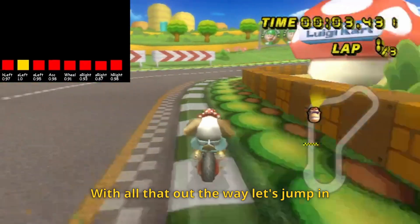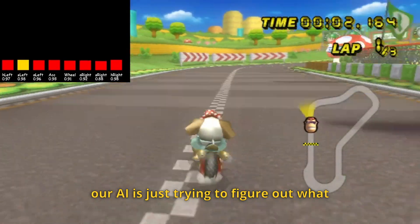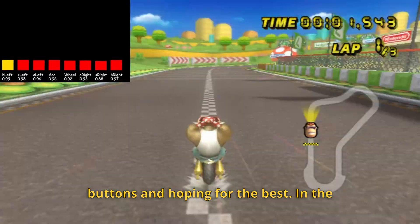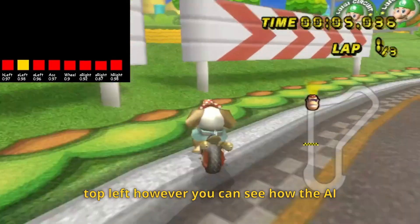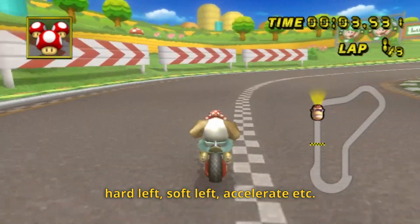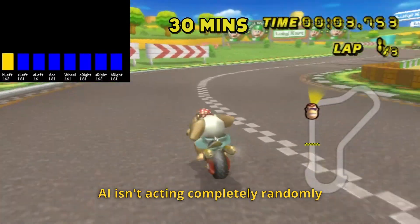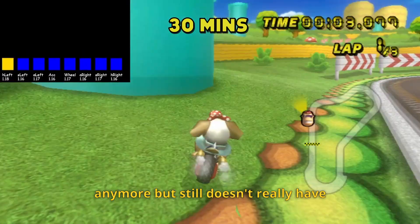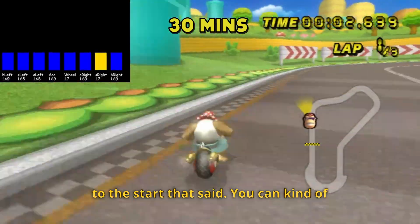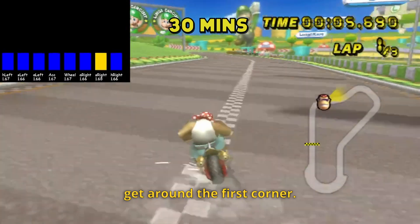With all that out the way, let's jump in and watch our AI begin to train. At first, our AI is just trying to figure out what works, so it's just randomly mashing buttons and hoping for the best. In the top left however, you can see how the AI rates each of its actions, such as hard left, soft left, accelerate, etc. After about 30 minutes of training, our AI isn't acting completely randomly anymore, but still doesn't really have much idea what it's doing, and mostly just drives off-road and gets sent back to the start. That said, you can kind of see it trying, and it does even manage to get round the first corner.